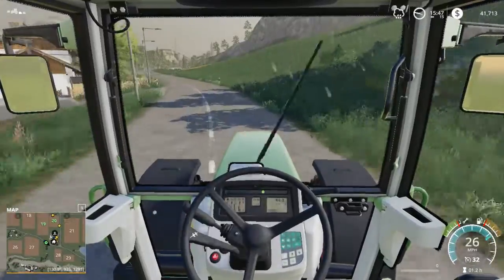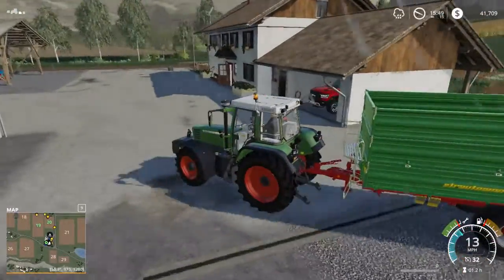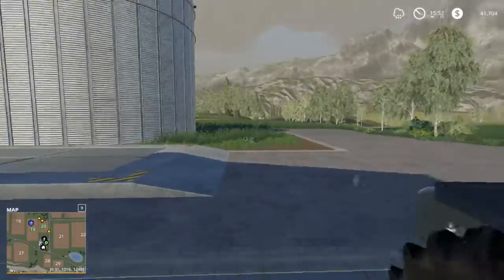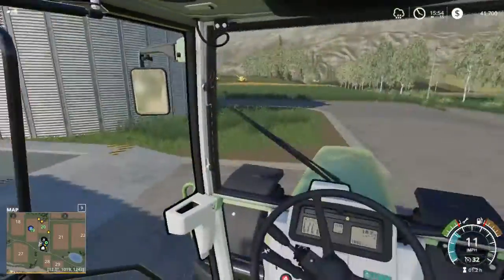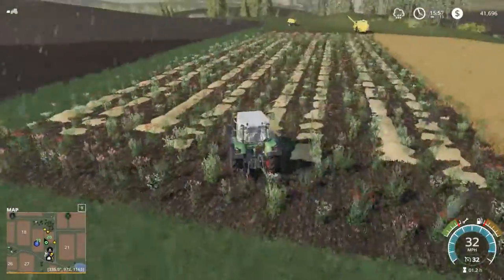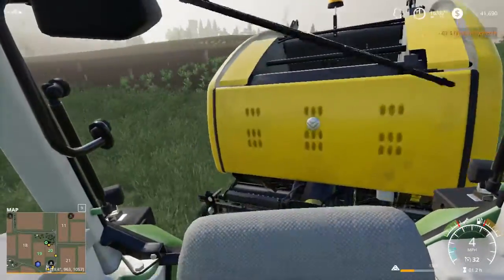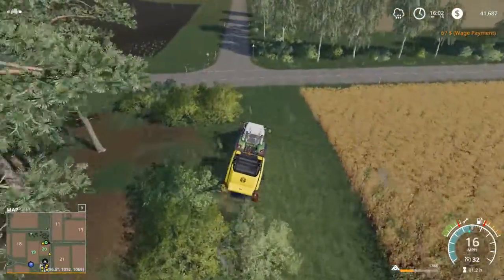Welcome back to the farm. I brought back the trailers with me and I also sped up time. What to do with the trailers — put them right over here. Let's go do the original thing that we came back here to do with the Fett, which was move some stuff out of the way, including the baler. Let's just stick that right here.